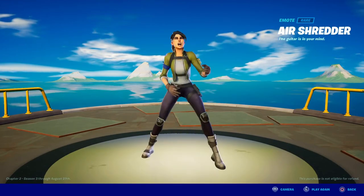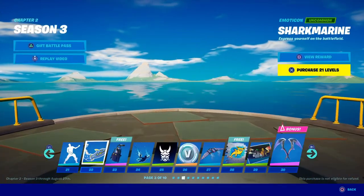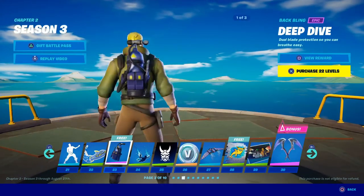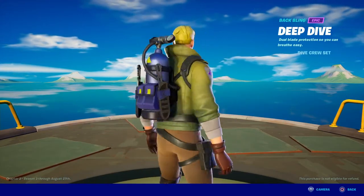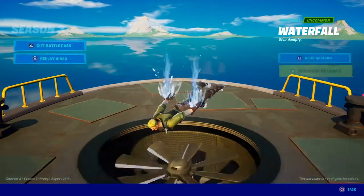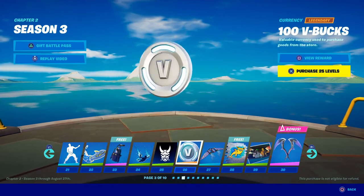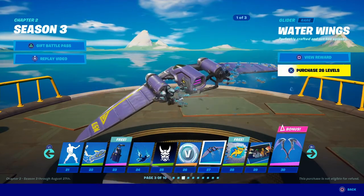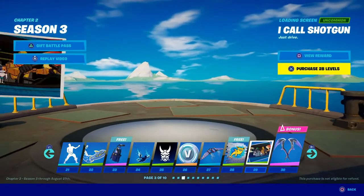Let's see what else we have. Air Shredder — I think that's a copyright song, that's why the music is not coming out. We have a nice little emote. Deep Dive Backplane — you've got to get your tank if you want to go underwater. We got another control — very nice. Another banner. More V-Bucks. Water Wings — another awesome glider. A lot of Water Team related items.